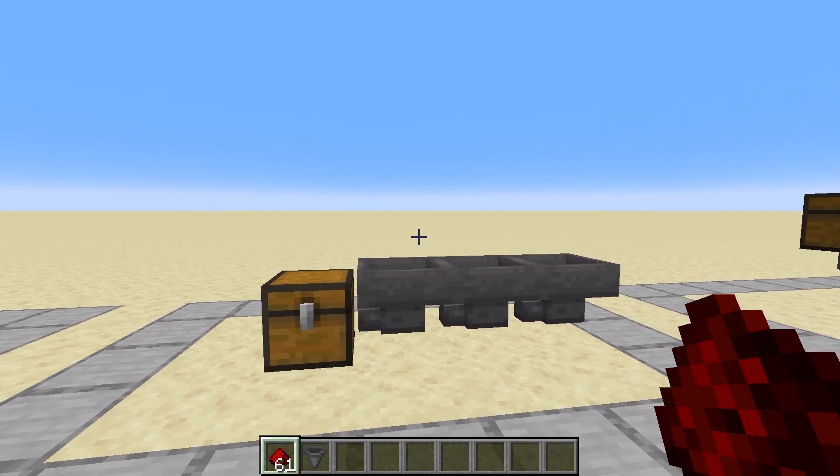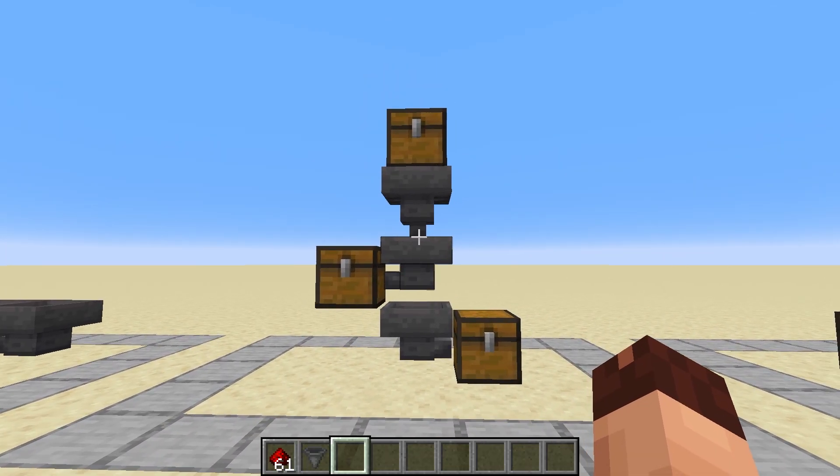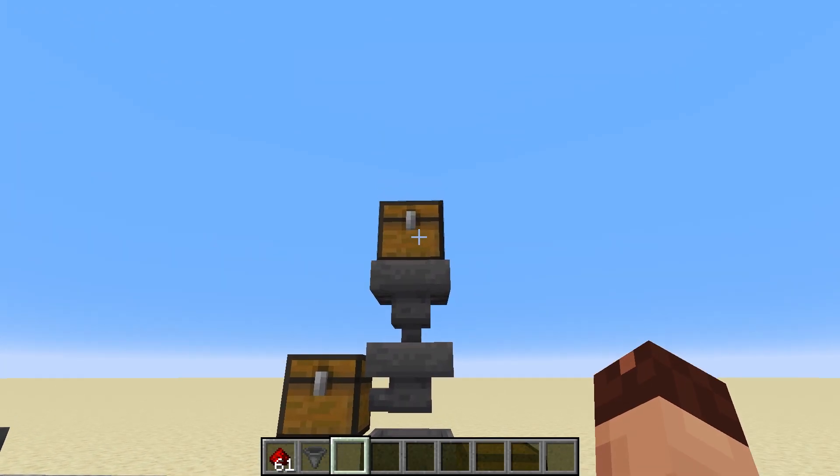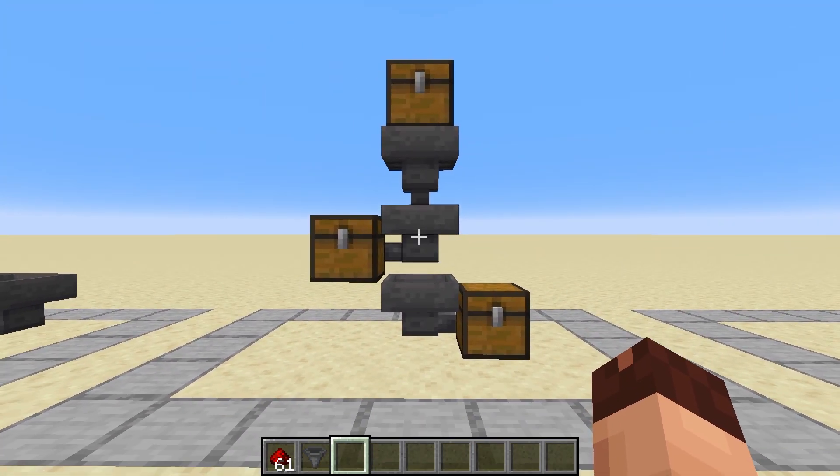So when we drop an item in any of the hoppers, they all end up in the chest. This is pretty handy for many many farms. Hoppers can also take items out of chests or other blocks — we'll get to which blocks are supported later.